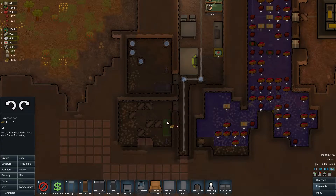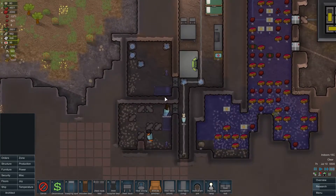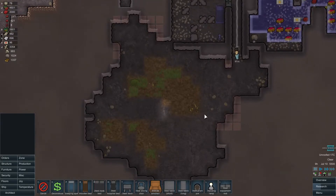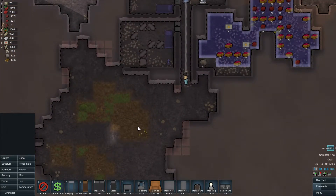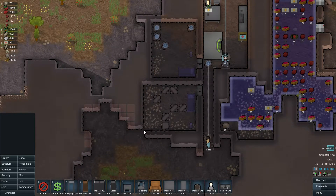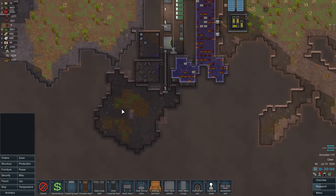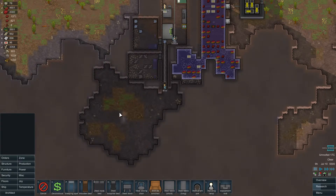We're just focusing on building colonist rooms and building up the mountain. I typically like to keep as much space as possible — I don't like wasting space. There's also some steel here that I can mine out as well. I've got the bed there. I'm going to build my next standing lamp and next bed. With these constructors we can start building the beds and then deconstruct the old ones. Maybe make one of them a medical bed just for right now since I don't have a hospital yet. Oh god, look at this — my plans just went to shit because this area here is unroofed.